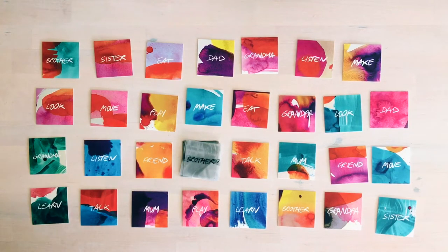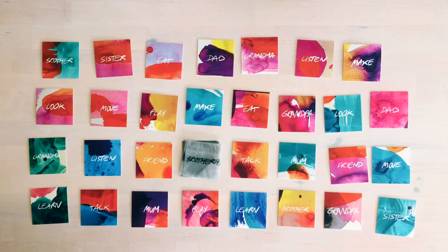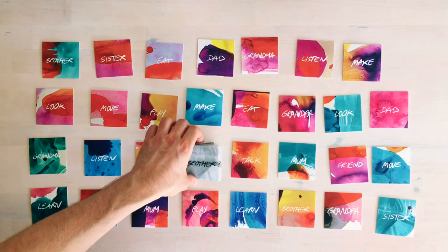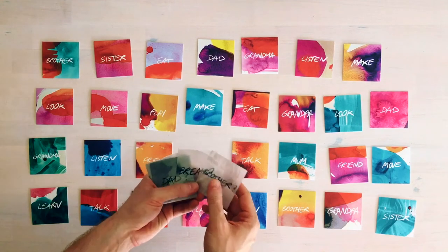Just like in Memory, our goal is to find all the matches. But the difference is that Fading Memories is cooperative — you win and lose altogether. There is no single winner. We win altogether when we find all the matches, and we lose altogether when these see-through black and white fade cards run out.